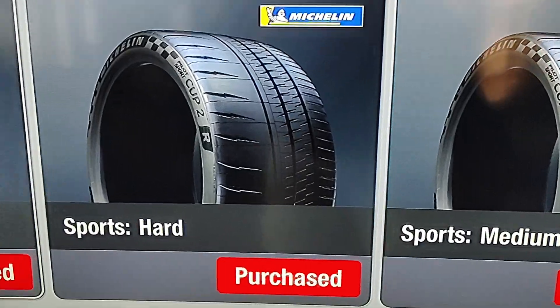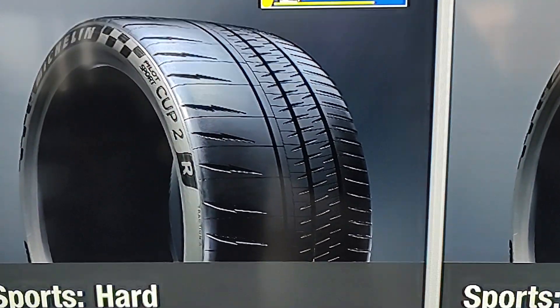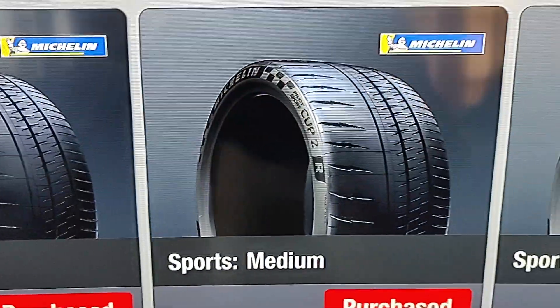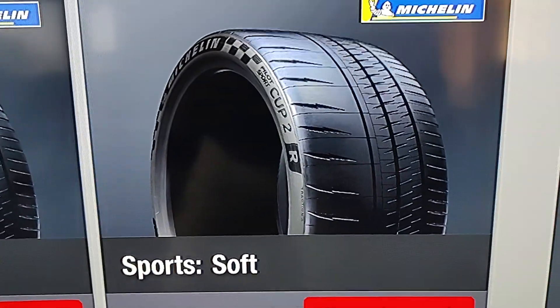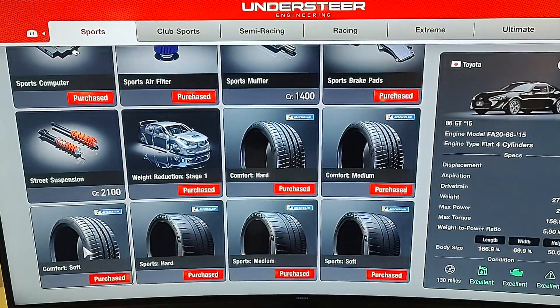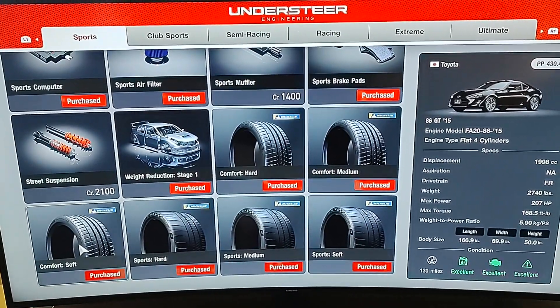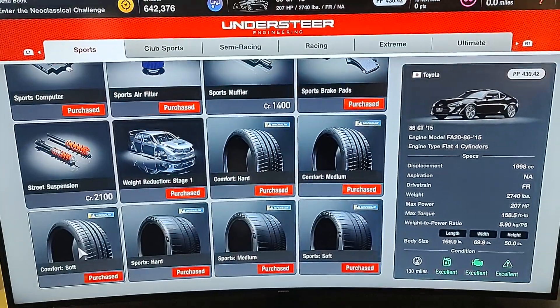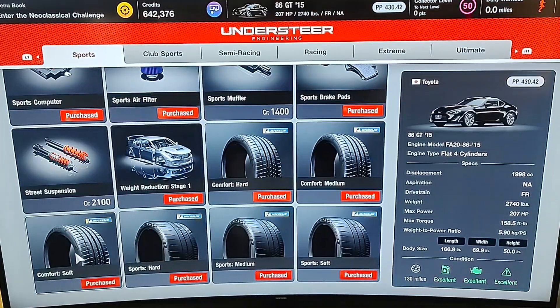When you go to sport tires, it says Pilot Sport Cup 2R for hard, medium, and soft. What that does is give us a range of what kind of tires we can put on our real cars, so we can compare them with the tires used in game.